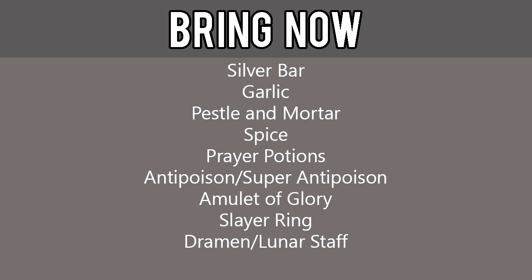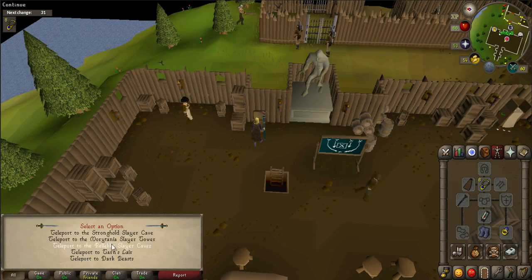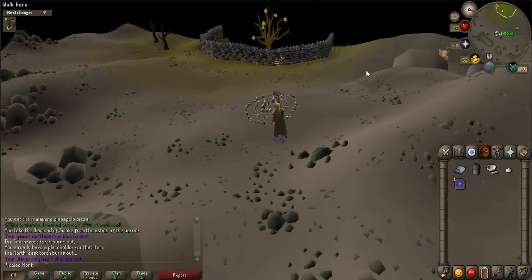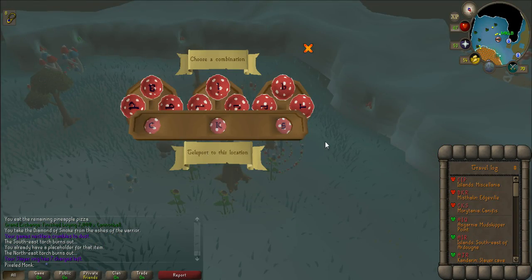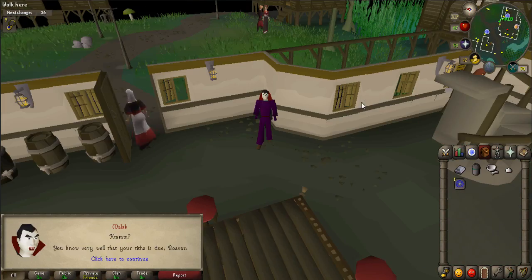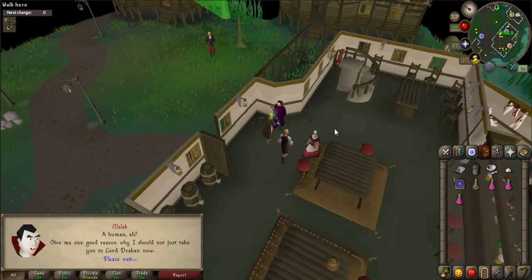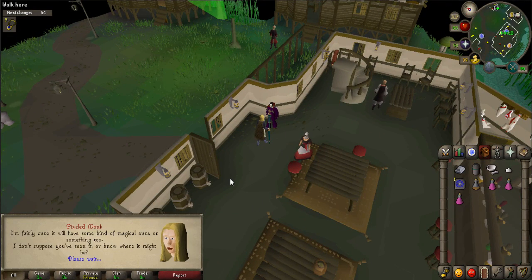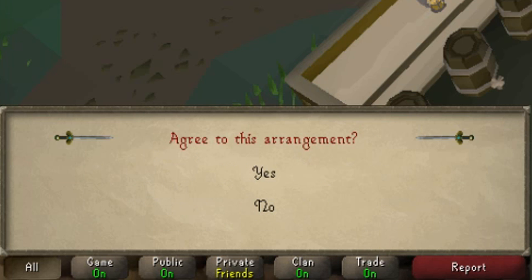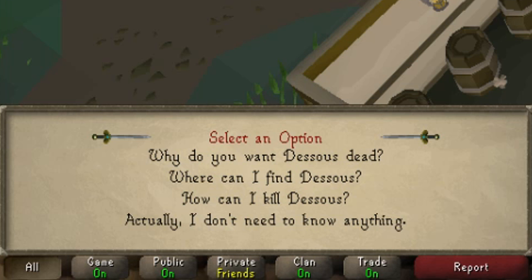Deposit everything from your inventory and worn equipment. Be sure to grab a silver bar, garlic, pestle and mortar, spice, prayer potions, anti-poison, amulet of glory, slayer ring, and Dramen or lunar staff. First, you must travel to Canifis. An easy way to get there is by using a slayer ring to the Relic of Slayer Caves, then use the fairy ring outside to code CKS and walk east. Walk towards a bar and a cutscene will occur. Go inside the bar and talk to Malak. When prompted, say 'I am looking for a special diamond,' then 'Yes,' and 'How do I kill Dessas?'